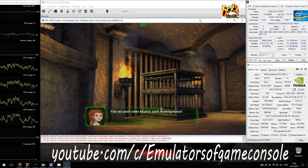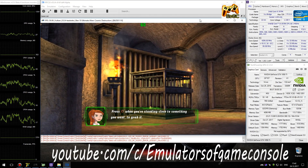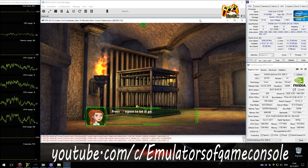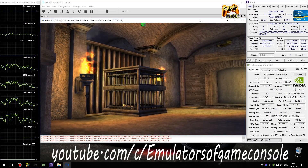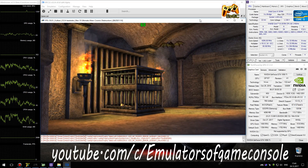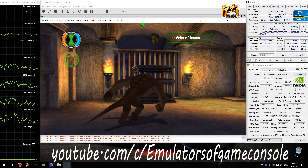You can push some objects with Humongousaur. Press the circle button when you're standing close to something you want to grab it. Press the circle button again to let it go. Humongousaur should be strong enough to move that object.